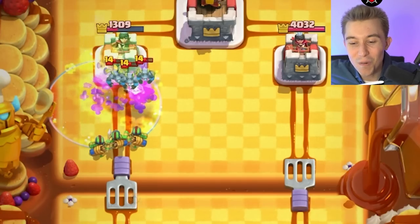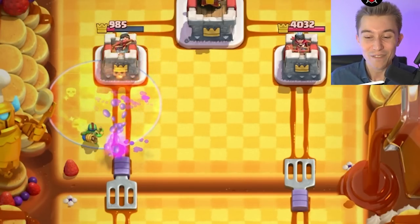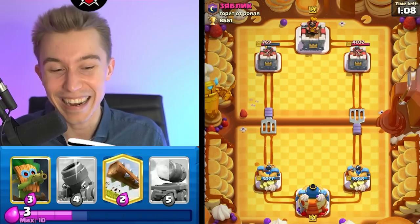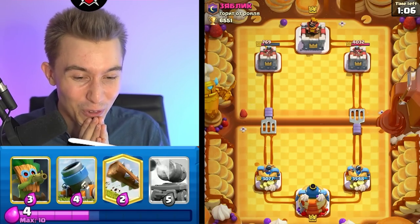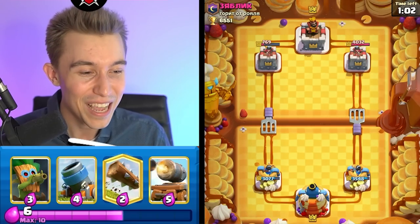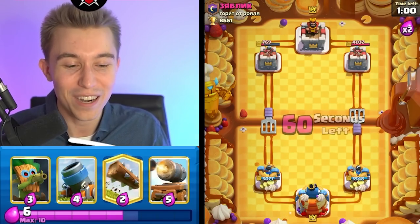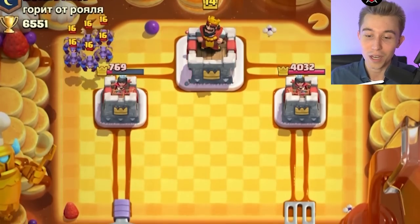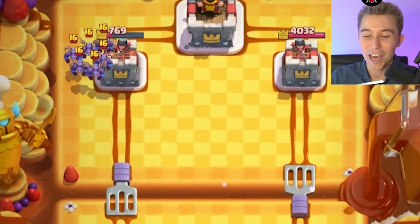He's not zapping — why didn't he zap? If you don't zap, I'm gonna give you the clap. Those Spear Goblins are gonna hit hard. This is a beautiful game right now. Sometimes crazy interactions just fabricate themselves in the most mysterious manner in Clash Royale — things I can't necessarily describe very well. Mirror Minion Horde — sick, nice strategy.